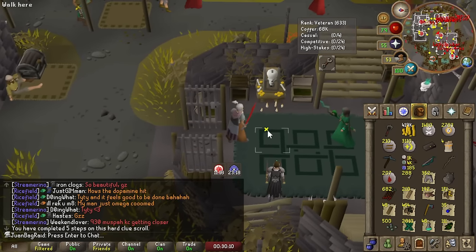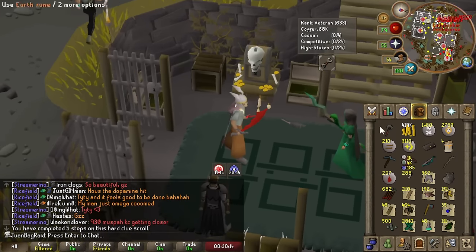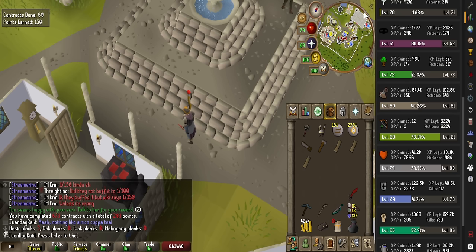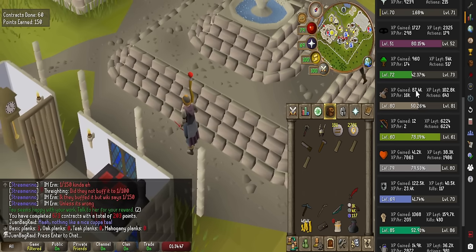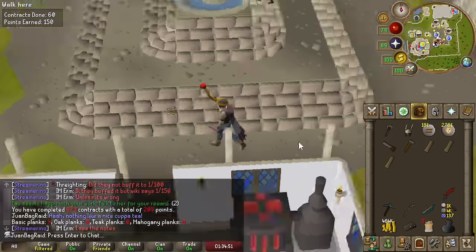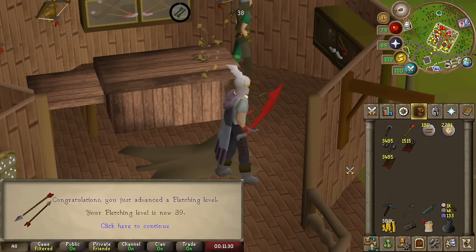We got some cleaning up to do now that we finished the armor zombies. I'm gonna use up all these planks and also use up all this goldor because I have the Smithing level and Family Crest Gauntlets to do that. I used pretty much all 1,200 planks from the armor zombies, and the Construction XP I got today from all that is 87,000 — basically about 60k Con XP.